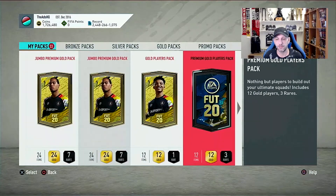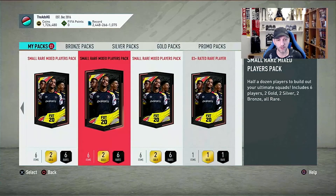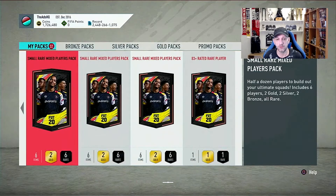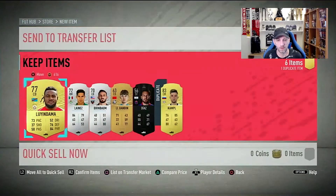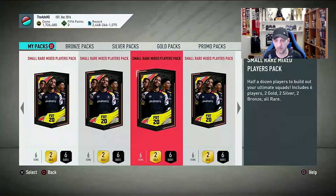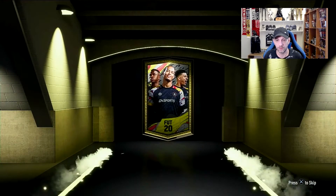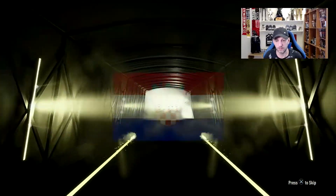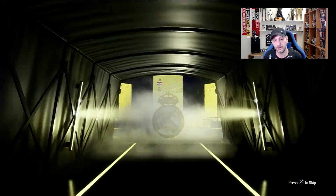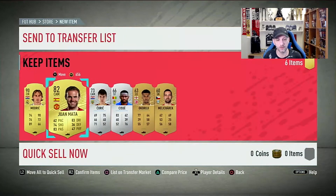I have 33 packs so I probably won't be able to see the guaranteed pack yet, so I'll open some of these to get down to 30. Oh, we got a board in the first one - let's open another one. Two for two, come on walkout - Modric 90! Not bad, that is a good pack right there.